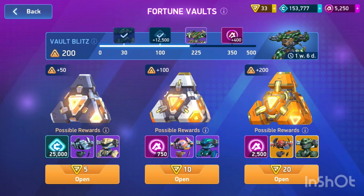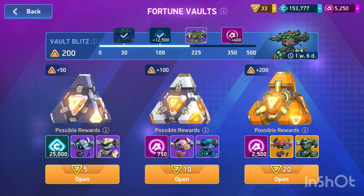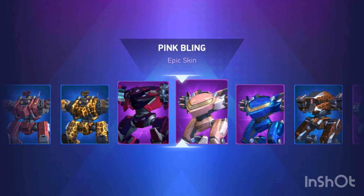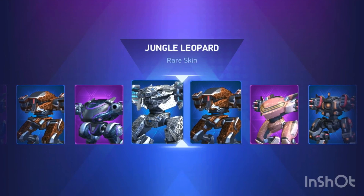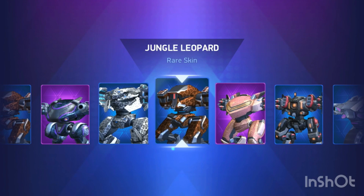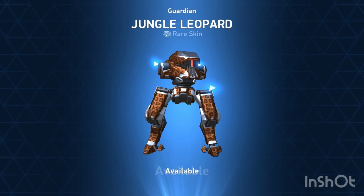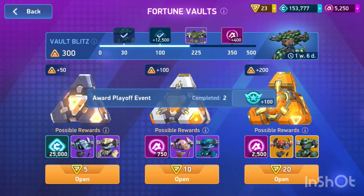Alright, here we go, next opening. Looks like we're going to get another thing on the progress bar — the vault blitz. Stalker skin. We want A coins from this crate. We got the Guardian — Jungle Leopard. I have this one on my main. It's an okay skin. It's just a rare though, not an epic.